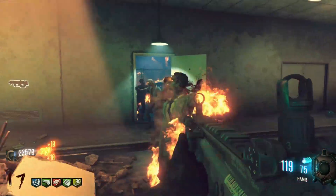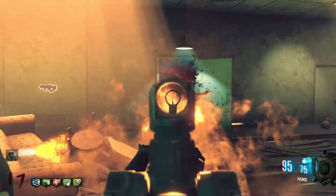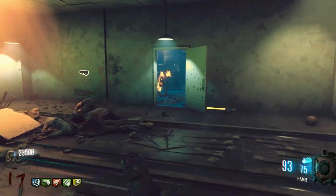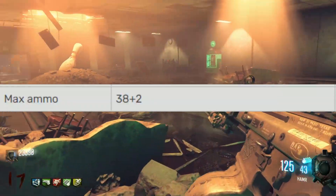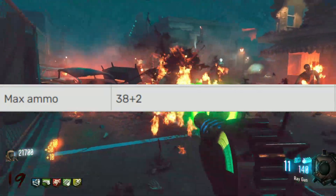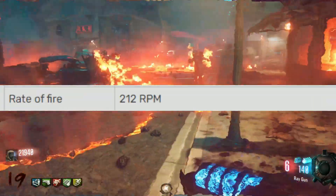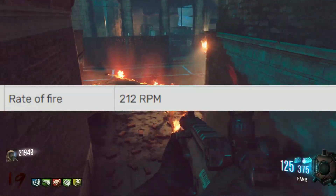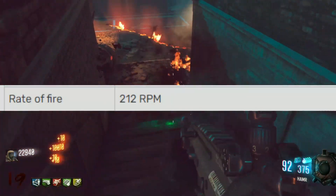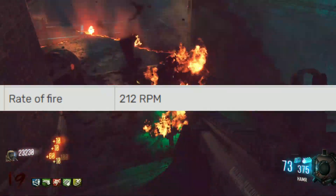There is a round HP calculator that I'll leave a link to in the description if you're interested. The Olympia holds two bullets per magazine with 38 reserve rounds — 40 bullets total. The fire rate of the Olympia is 212 rounds per minute if fired non-stop, which makes it easily the slowest semi-automatic shotgun in the entire game.